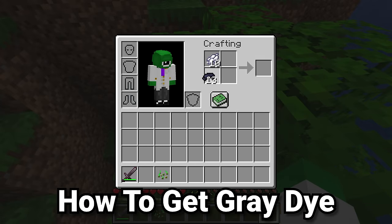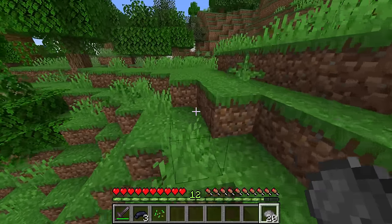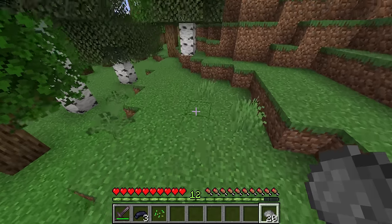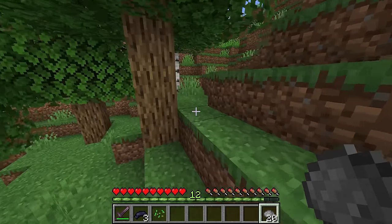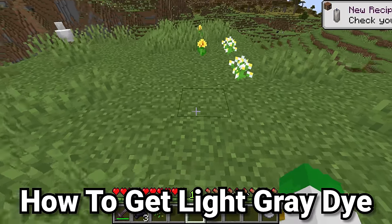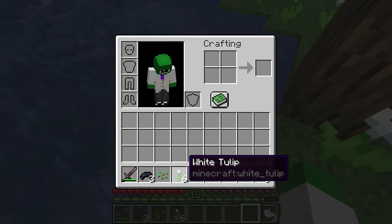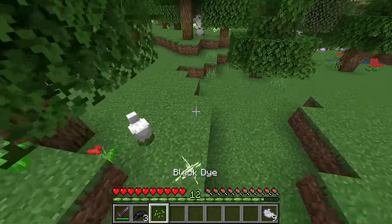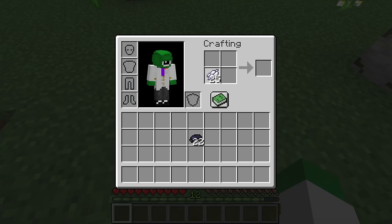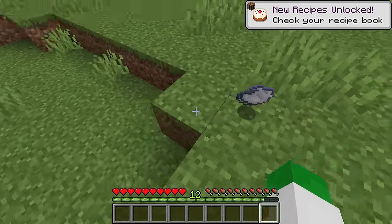If you mix white dye and black dye together, you get grey dye — and that is the only method of getting grey dye in Minecraft. Light grey dye has five different ways of getting it. The oxeye daisy turns into one light grey dye. The azure bluet also turns into light grey dye. White tulips can be crafted into light grey dye. You can also use two white dye and one black dye to give you three light grey dye, or craft one grey dye combined with one white dye to get two light grey dye.